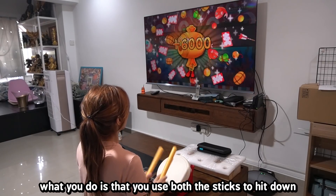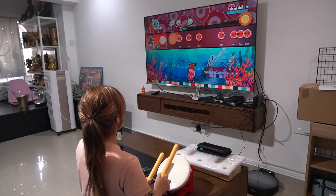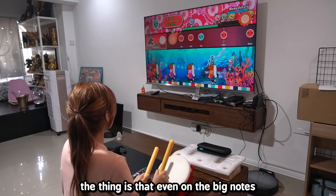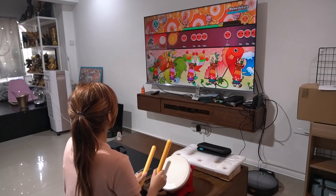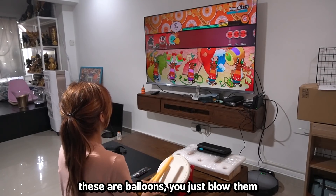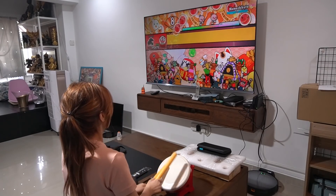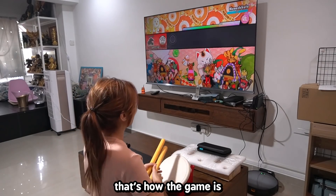For the big notes, you use both sticks to hit down on the center. For the big blue notes, both sticks hit the outer rim. The thing is, even on the big notes you can still use one side to hit them, but it gives you less score. There are also balloons — you just spam them. And that's basically how the game works. It's a fun game.